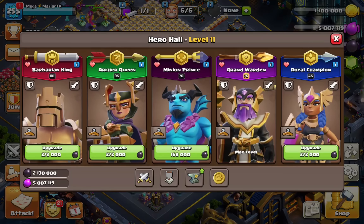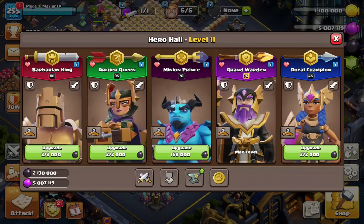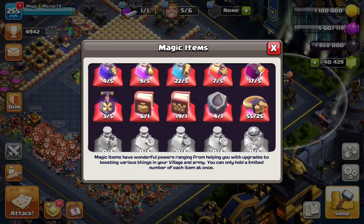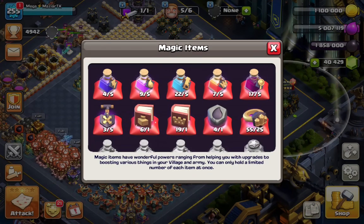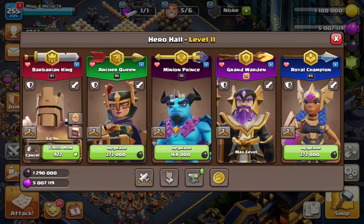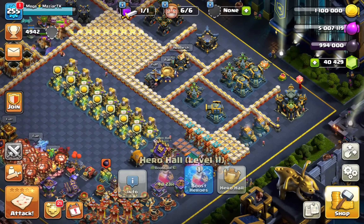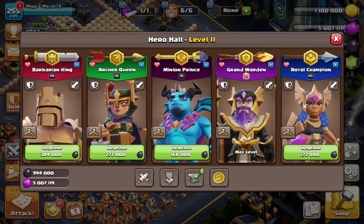The supercharges on more defenses — I don't think I'm going to do it, it's just too much for me. For the heroes, one thing we can do is start with the Barbarian King — we can get him to level 100, get the Queen to level 100, and just see what we can do with the rest of the heroes. We're looking at a decent amount of Rune of Dark, but not too much. Let's upgrade the King to level 97 and book that.